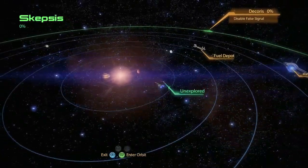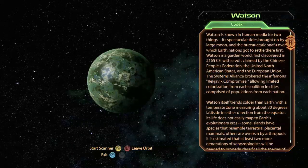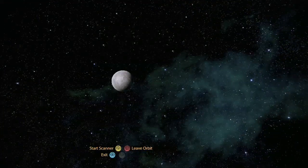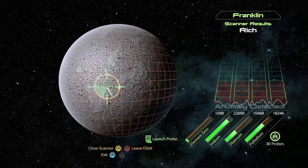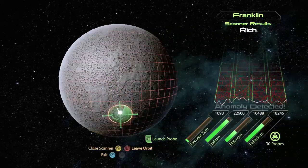You would go up to Dictorus to disable the false signal, but that's not what we're interested in — we're interested in finding a planet called Franklin. Elementary, my dear Watson — this is it right here. It's the moon of Watson. Franklin Watson. I went to high school with a dude named Franklin Watson. No. And there's the anomaly.